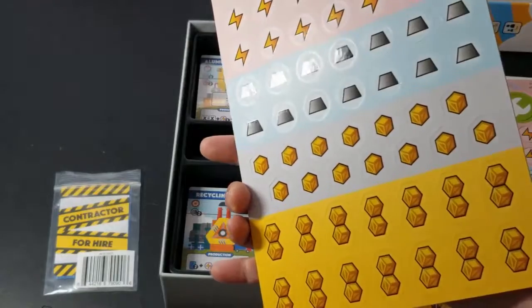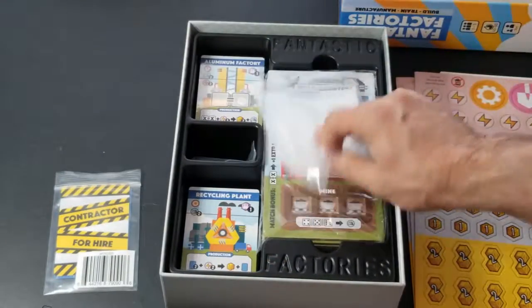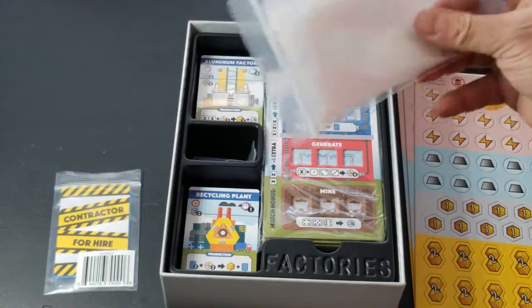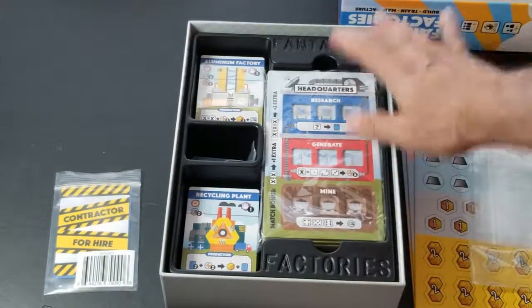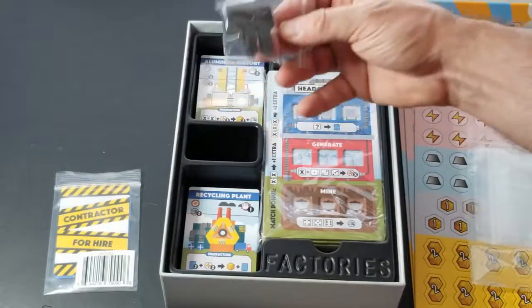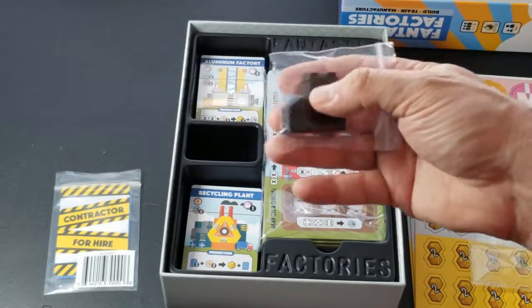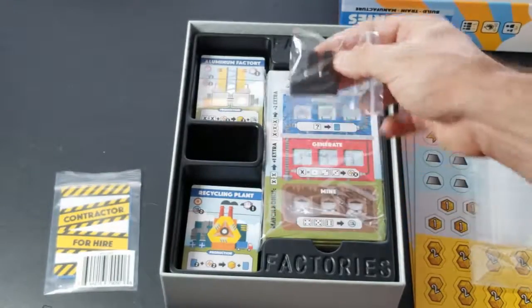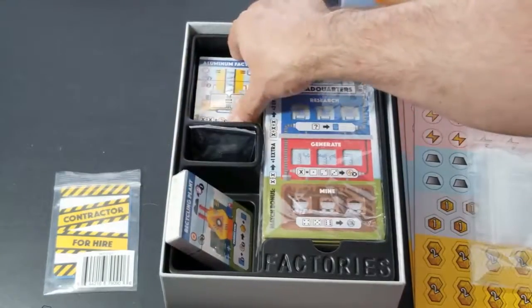They're double-sided with a little bit of a glossy sheen — kind of looks like possibly some UV spotting on there. We have some bags and a pretty nice plastic insert. We also have what I'm assuming is the first player token — it's a wooden meeple of a factory.